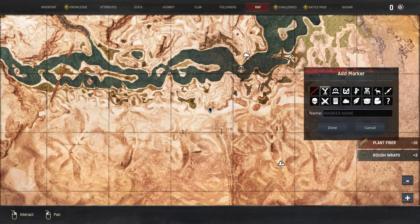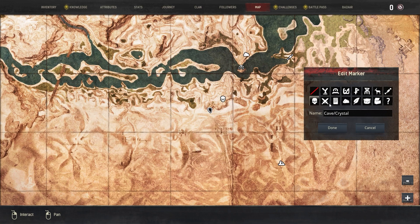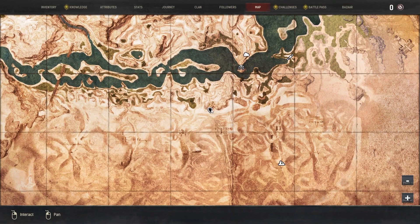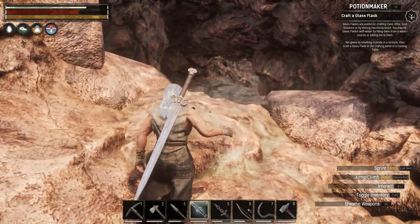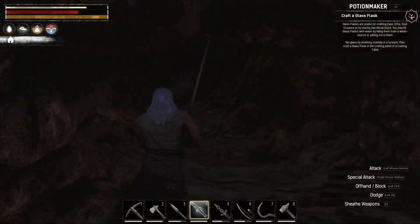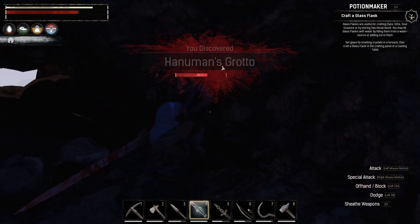Let's mark this on the map - I'll do a skull for a cave. I don't know if there's crystal in here or not, just taking a chance. Right click, skull - let's label it 'cave slash crystal.' If there's no crystal we'll just delete it off the map. Let's run in here - maybe I should have brought a torch. Oh they're coming, they're everywhere - Humans' Grotto! Okay, we found a new spot.